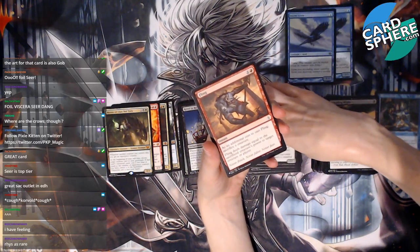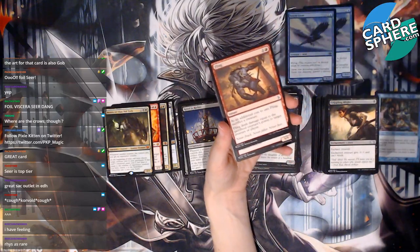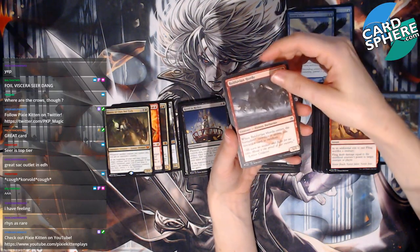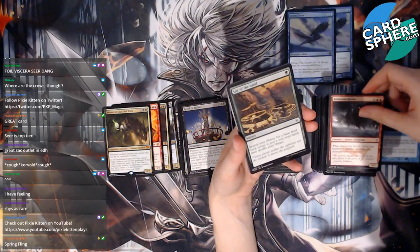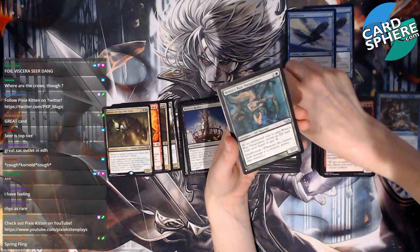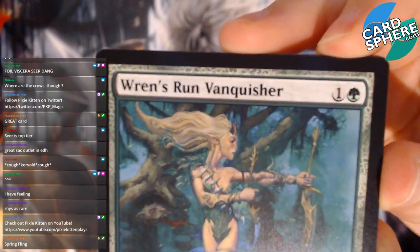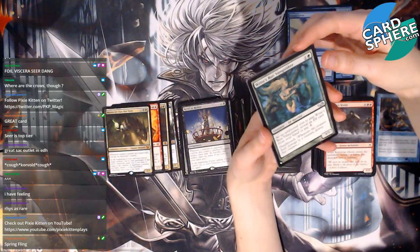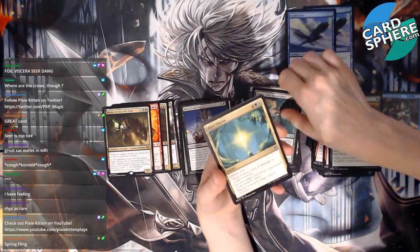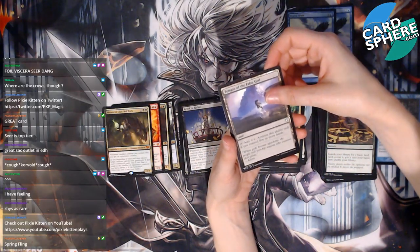A Fling! I love Fling — anyone who watched my last early access event knows I love Fling. Balduvian Horde, Lay of the Land. Wren's Run Vanquisher — oh, that looks really cool! She's an elf with deathtouch — wait, that's a common? That's an uncommon. Naya Charm — I don't play Naya. Temple of the False God — this is in like every EDH pre-con.